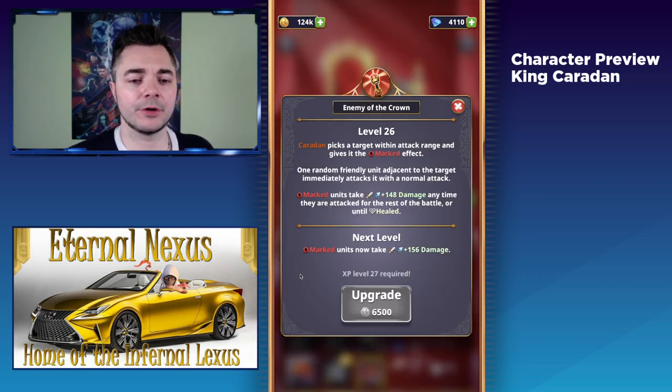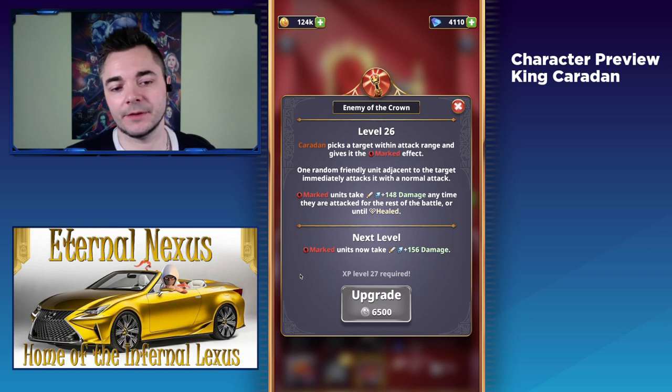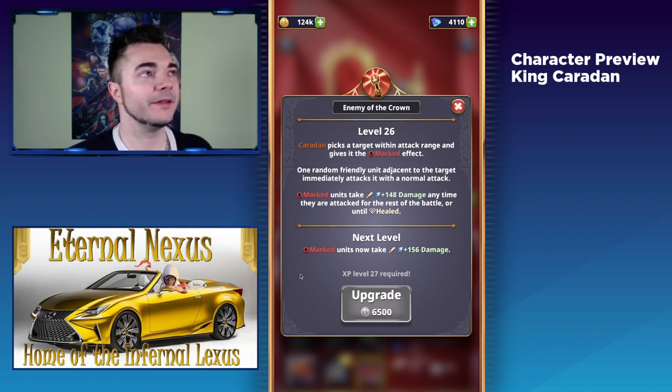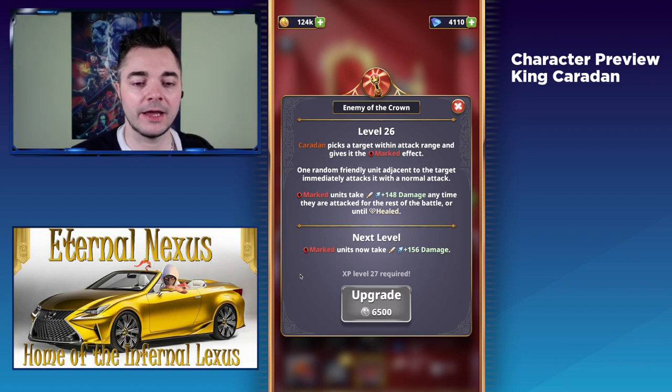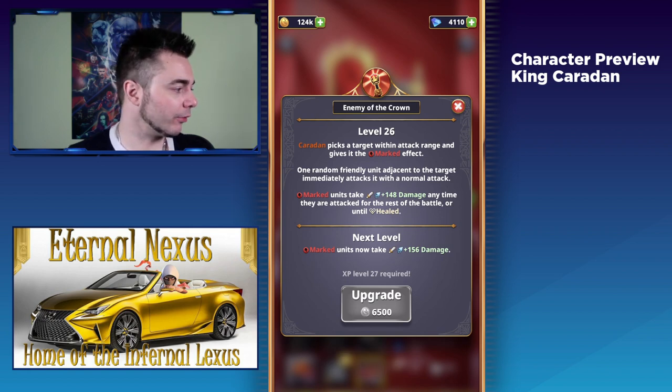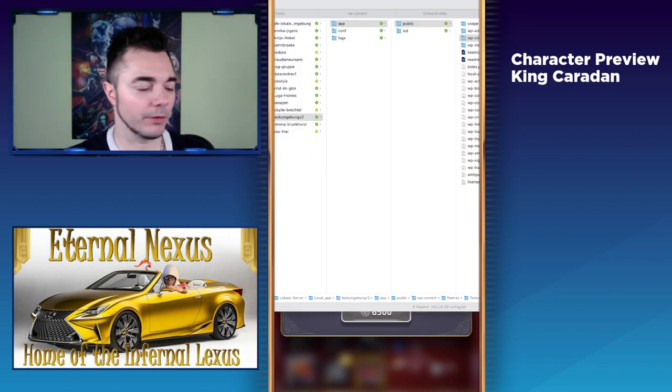The active ability, Enemy of the Crown, is very interesting. It marks an enemy unit — basically declaring this guy the enemy of the crown — and then a friendly adjacent unit immediately attacks that marked unit. This doesn't sound that strong, because you're giving up King Caradhan's turn and just getting one random friendly unit to do another attack. Generally speaking, this is not a great trade, however there are some uses for it.